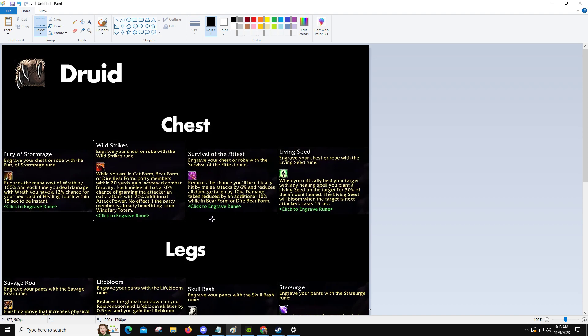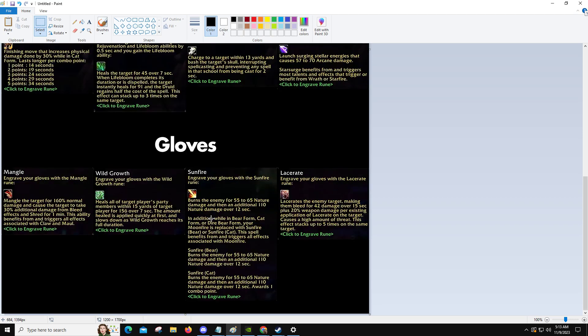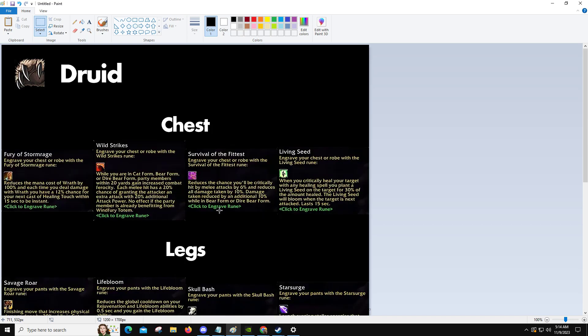You'd pick between one, slot it in, and you'd get either a new ability or sometimes a passive — almost like a talent sort of thing. Today we're going to be going over the druids for healing, specifically PvE healing. We may do some commentary on a couple of the others, but it's mostly going to be PvE healing.